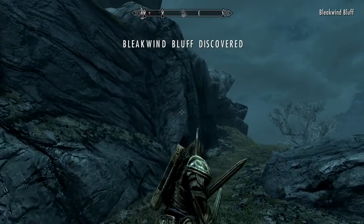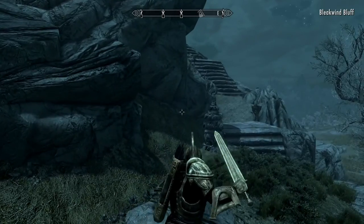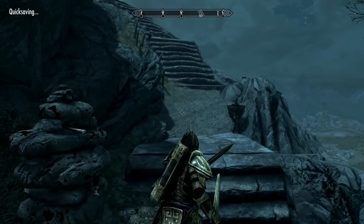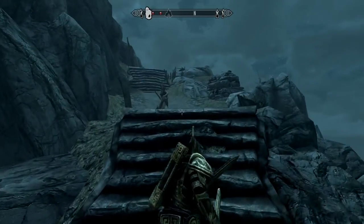Depending on how you approach Bleakwind Bluff, you have to kind of walk around the base of it to get to these stairs. And again, I'm putting in a quick save. Once you get to the stairs, you'll encounter Forsworn.